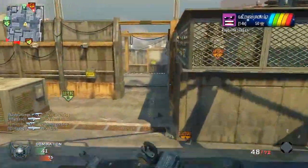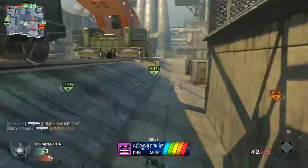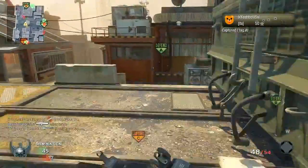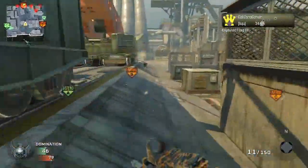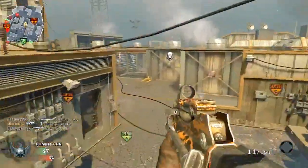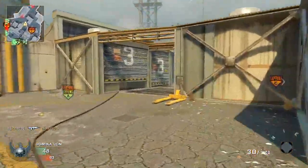Next we have the SCAR-H, which was one of the best assault rifles in Modern Warfare 3 and probably Modern Warfare 2 as well once you stacked extended mags on it. The good thing in Black Ops 2 is it's going to have 30 rounds in the magazine by default, so extended mags won't be a necessity. Unfortunately, the damage just isn't there like in previous games, and it wasn't one of the best assault rifles in the game.